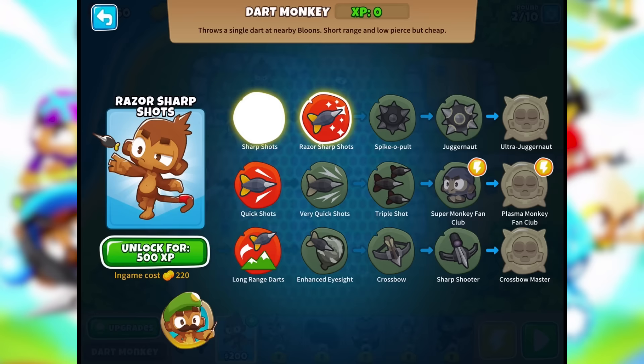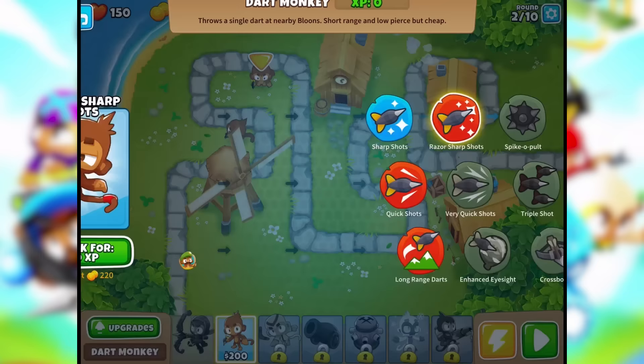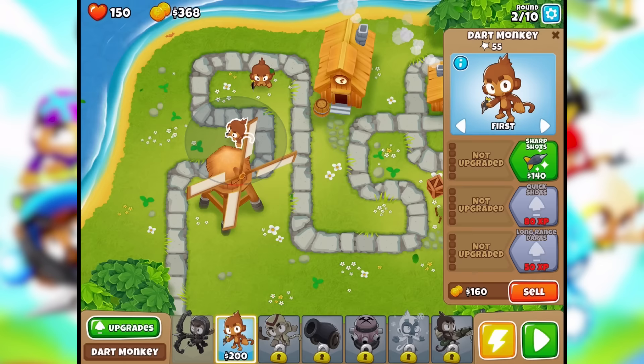You can now upgrade your existing monkeys with that upgrade. Tap a monkey now — I tap him. He also gets sharp shots, and the other one will also get sharp shots. There we go. Next round please — this is round three of ten.